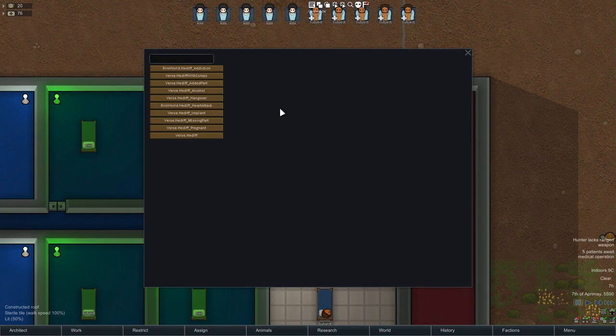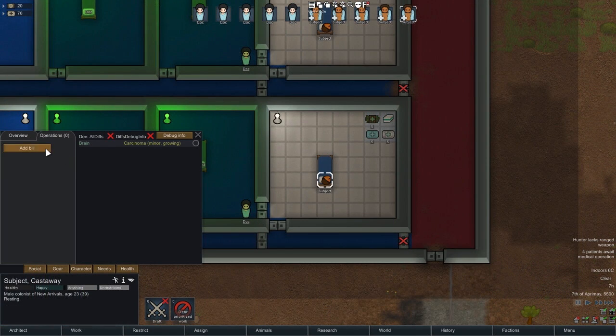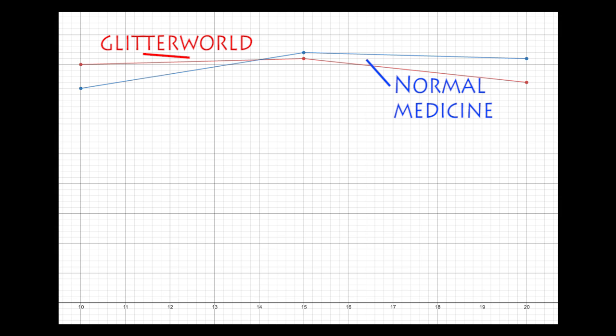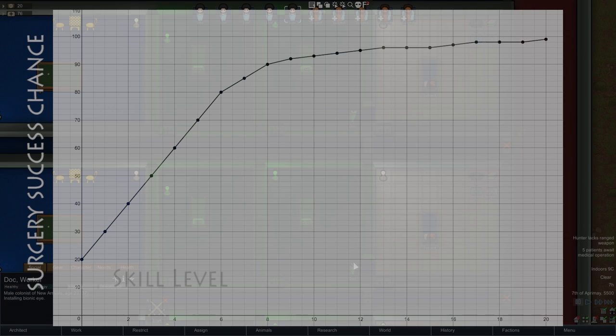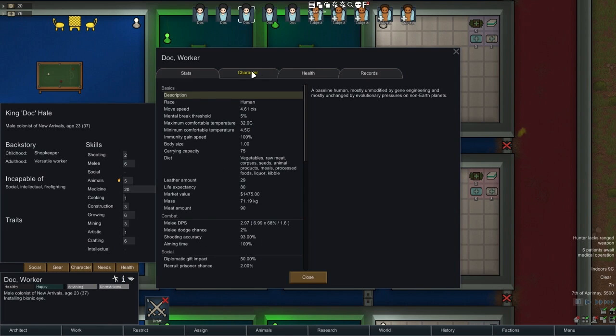That's for transplants, but in RimWorld excising a carcinoma is significantly more difficult. I gave a patient a brain tumor and had Doc cut it out. The minimum skill level to excise a carcinoma is 10, and herbal medicine can't be used. So I tried this with doctors at levels 10, 15, and 20 using normal medicine or Glitter World medicine. The graph shows blue for normal medicine and red for Glitter World. Neither skill level nor medicine type made a very powerful difference — success rates hovered between the low 70s and the low 80s no matter what. This may be because surgery success chance scales diminishingly with level: at very low skill each level gives a big jump, but at higher levels the boost per level shrinks. The 6% boost between level 10 and level 20 may simply be too small to show up over 50 carcinoma excisions.